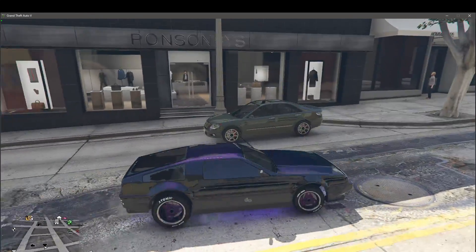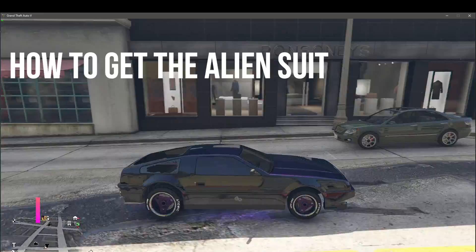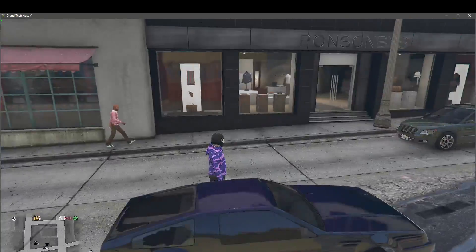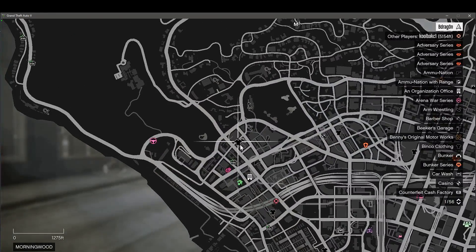Hey guys, welcome to this video. Today we're going to show you how to get the green and purple alien Martian suit. You can go to any clothes store — anyone with this black t-shirt.